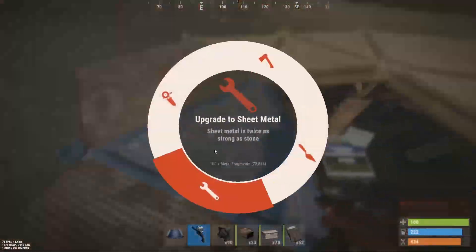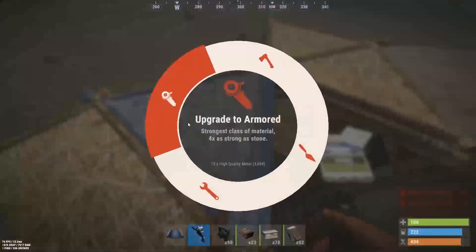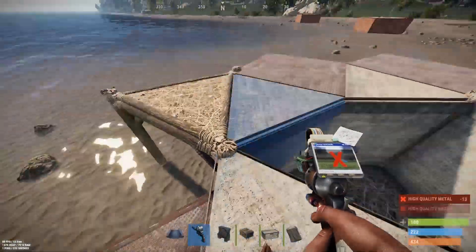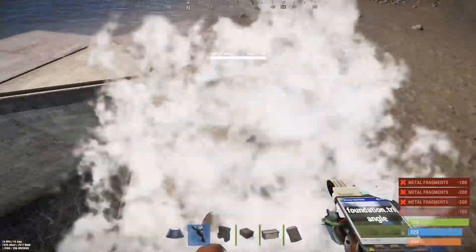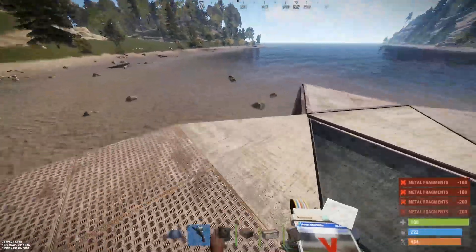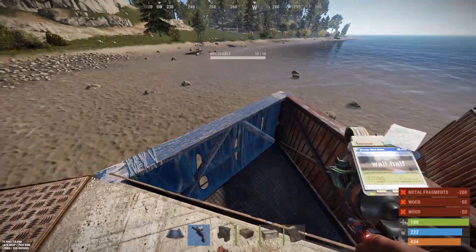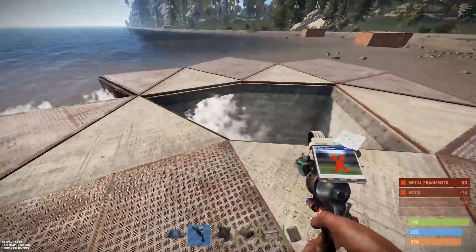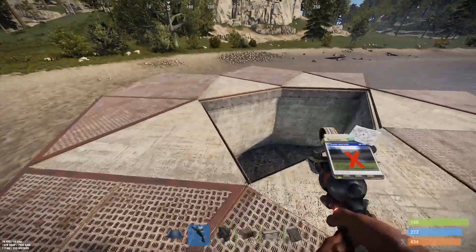Make all the HQM foundations — just the ones surrounding the bunker — and protect them with the layer of sheet metal already placed. There we go: the new shape bunker all surrounded by sheet metal.